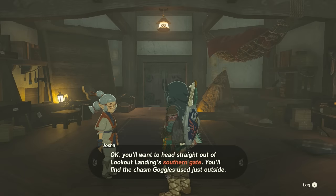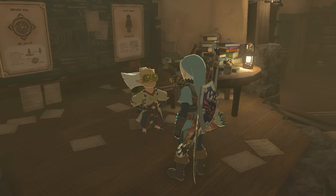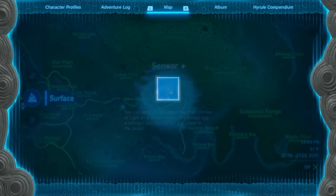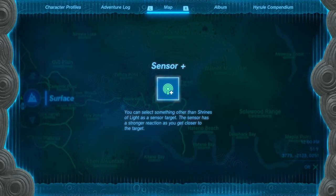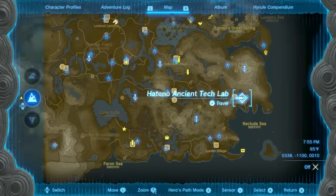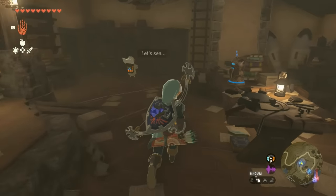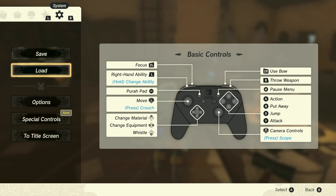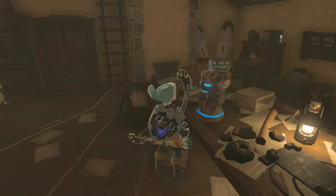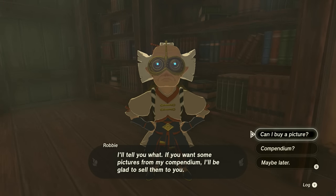In order to improve your odds of finding one, you'll want to complete the chain of quests with Robby and Jasha until you unlock the Sensor Plus upgrade for your Puripad. At that point, you'll be able to interact with Robby's Compendium Database at the Hateno Ancient Tech Lab. You can purchase random new Compendium entries for 100 rupees each, and those that you get will be trackable with the Sensor on your Puripad. Among said entries is the Sparkling Royal Guard's Claymore.